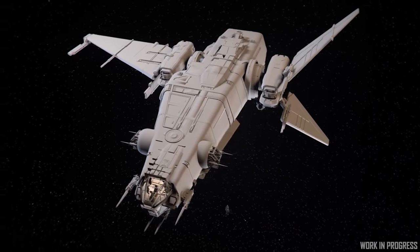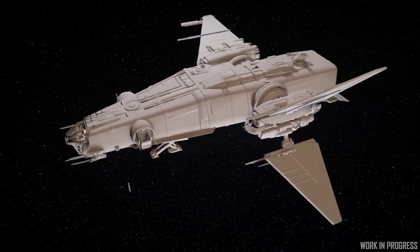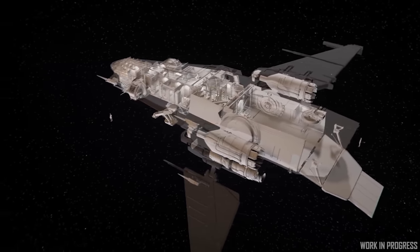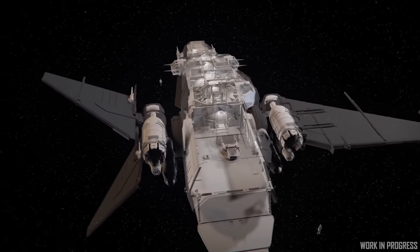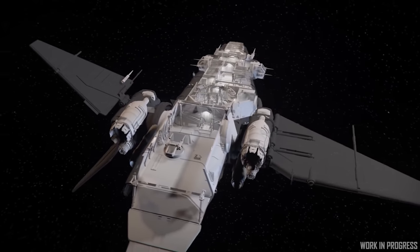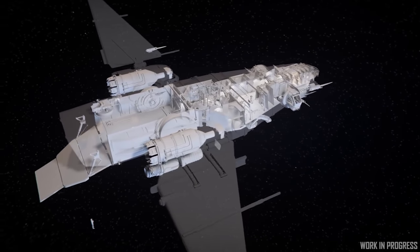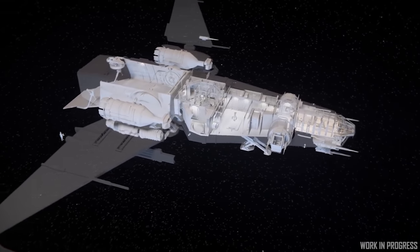The Corsair is moving into its greybox phase now. This is Drake's answer to something in between the Constellation Aquila and Carrack — serious but no-frills exploration, or sort of general multi-crew, multi-role gameplay. They are making sure they're happy with the metrics and the block-out of all the interior and exterior of the ship: does this fit here, does it have all the space needed, does it look great?